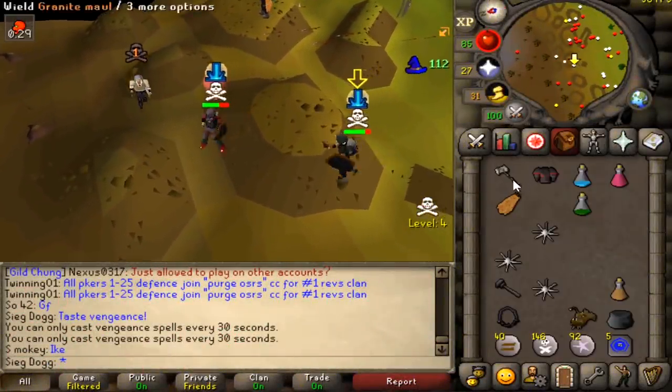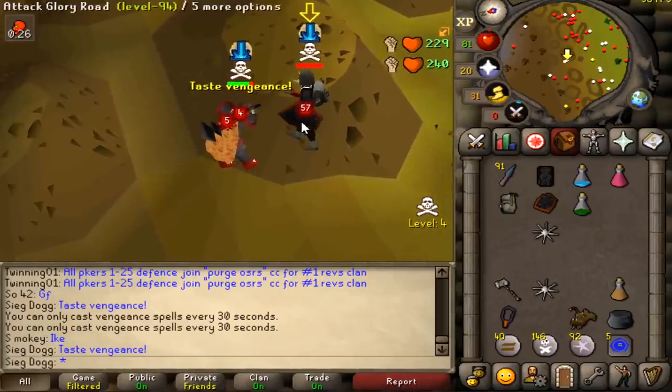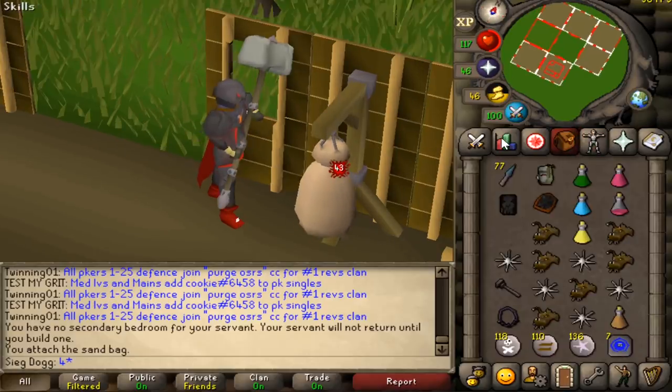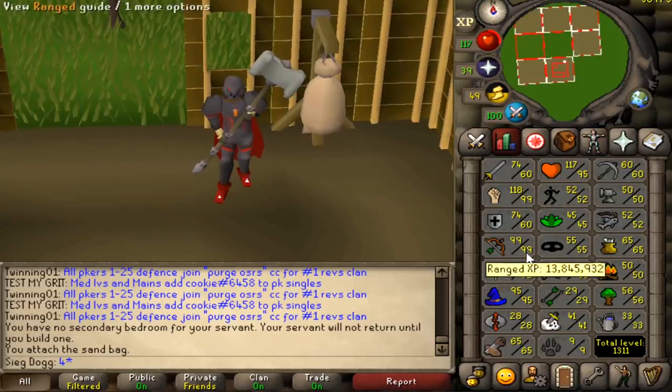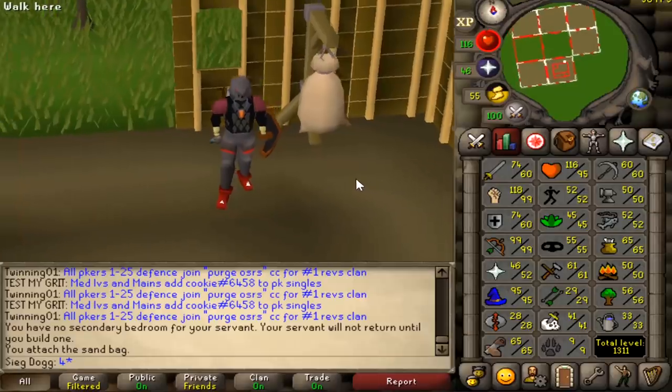Our max hits are 57 with the obby mole, then gmole 43 — I need the torso for a 44. That's our max. 60 attack, 60 defense, 52 prayer, and we are only 96 combat.